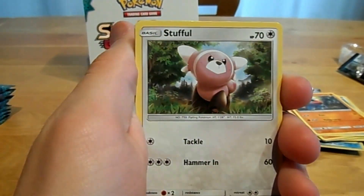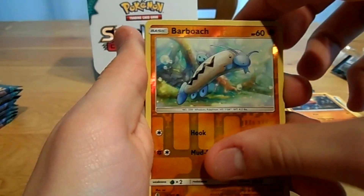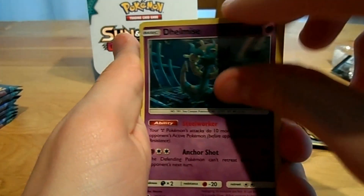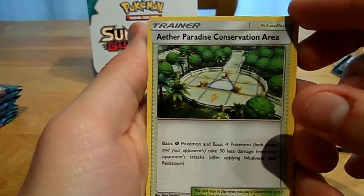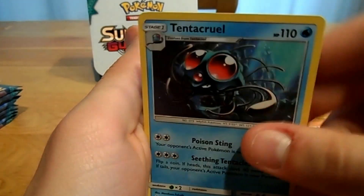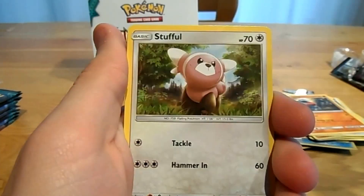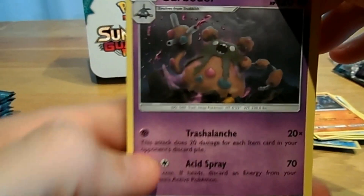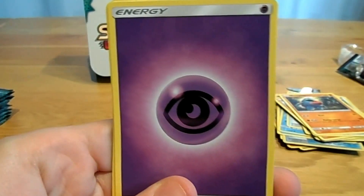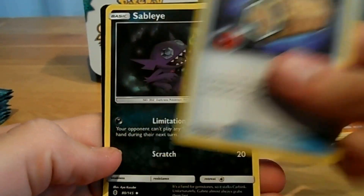Next two packs: a Tentacle, a Stuffle, an Alolan Centro, a Cotony, a Bellsprout, a Reverse Barboach, a Holo Delmice, a Lightning Energy, a Hala, an Aether Paradise Conservation Area, and a Tentacle. Then: a Pithelium, an Eleopatie, a Tentacle, a Stuffle, an Alolan Centro, a Reverse Watchdog, and a Garbodor — which is pretty nice because we wanted to play this card, so we'll put that aside. A Psychic Energy, a Sligu, an Energy Lotto, and a Sableye.